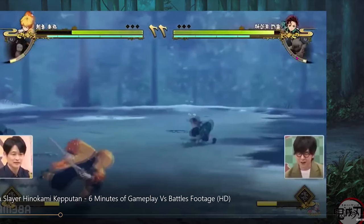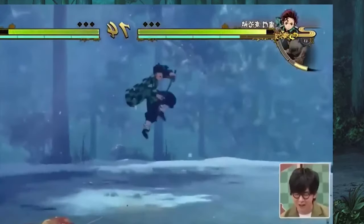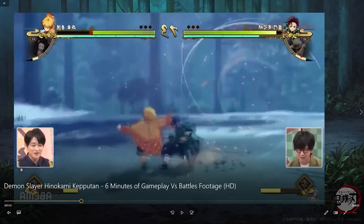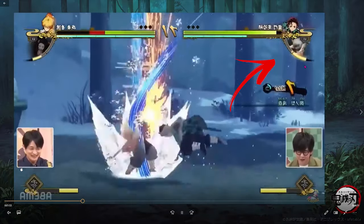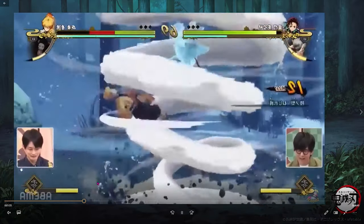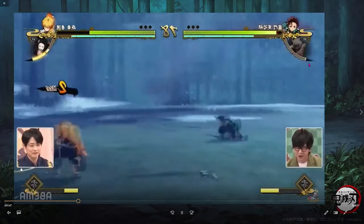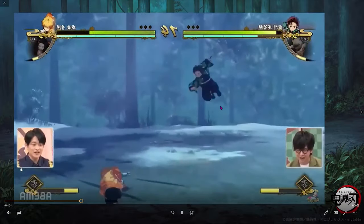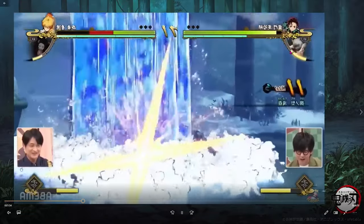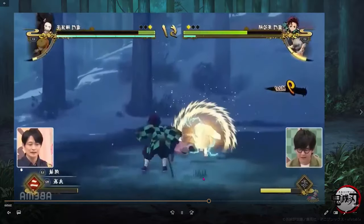Notice how the gauge comes back really slowly after use. But if you pay attention to the footage — right as Tanjiro starts hitting Zenitsu — it starts to come back faster. See how it's coming back faster now? As he's hitting him it speeds up, but when he just activated it, it refills really slowly. You see how it just sped up — I'm not crazy.